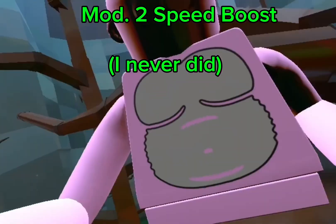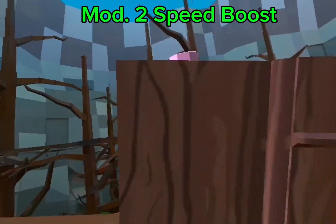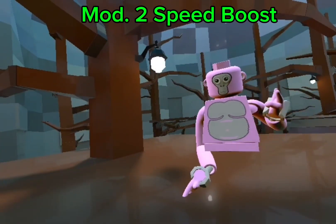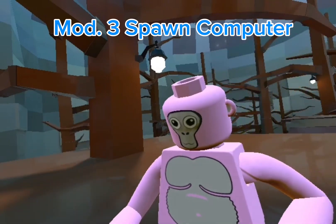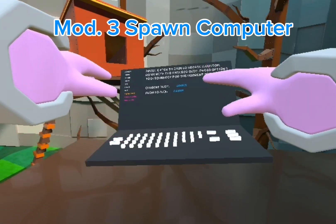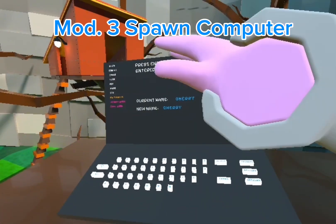Speed boost — I can get here from across the bridge with speed boost and without. This is with speed boost. If you get to a certain point, don't use your camera. That's x-ray — I'll do that last.